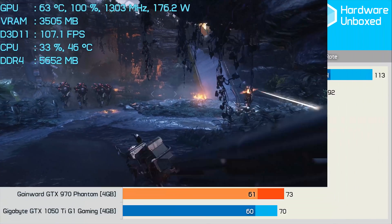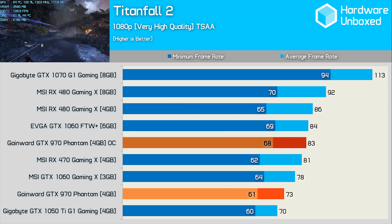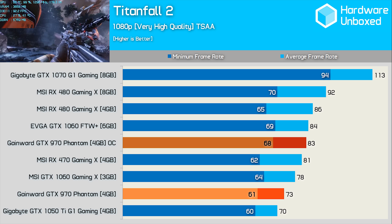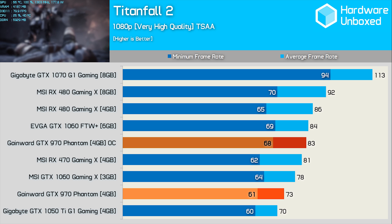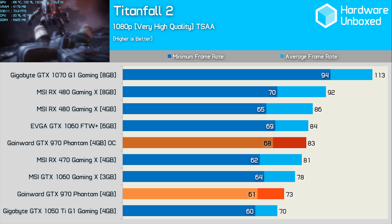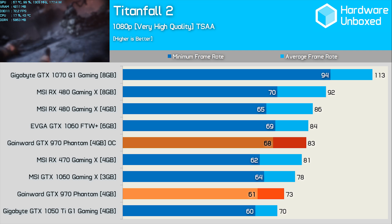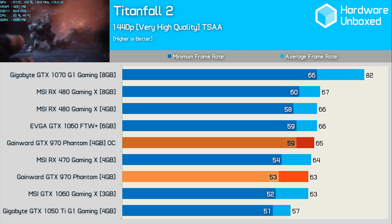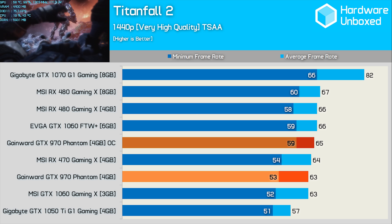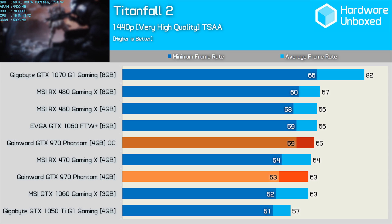The Maxwell GPU doesn't look particularly impressive out of the box when testing with Titanfall 2, at least when compared to the RX 470. That said, it does still manage to maintain over 60fps with the very high quality settings. Overclocking boosted performance by a massive 14%, and I suspect the memory overclock was particularly useful here — overclocked, the Gamewood card was able to match the GTX 1060 6GB. Moving to 1440p, the GTX 970 looks much better with the factory overclock compared to the GTX 1060 3GB, and once we apply the manual overclock it is again able to match the GTX 1060 6GB.